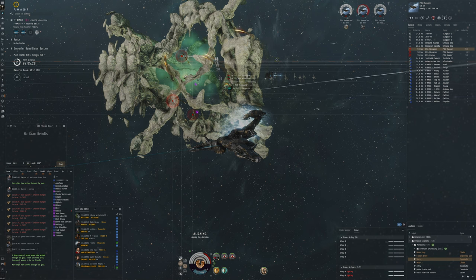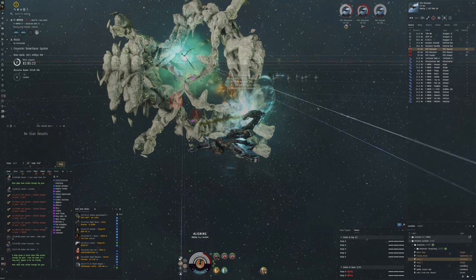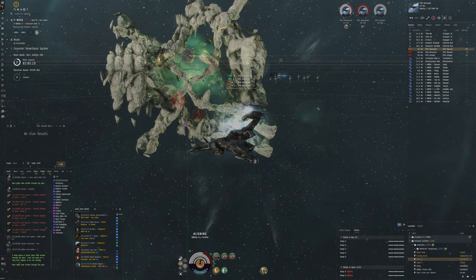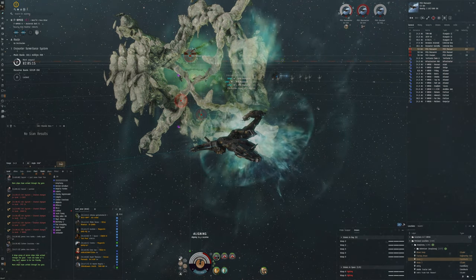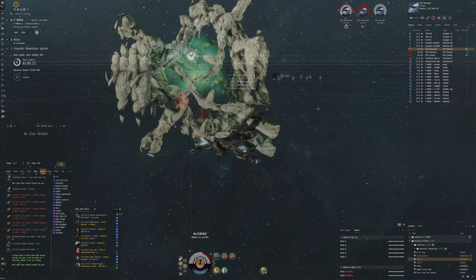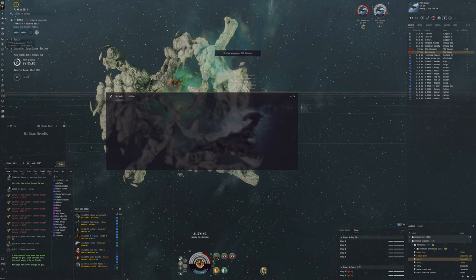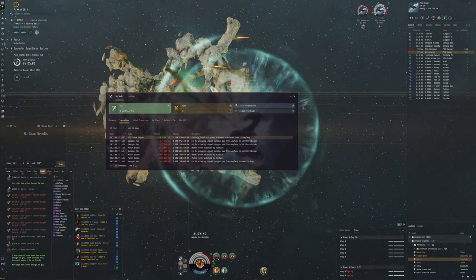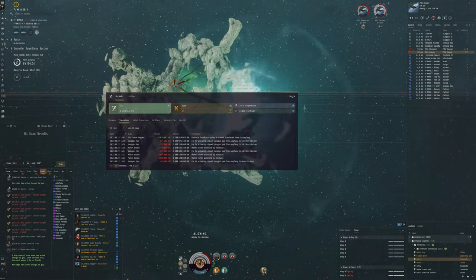This is pretty good for crabbing — we're just able to chill and align at all times. Carriers can do a similar strategy, but it's also difficult because NPCs love to attack your fighters. If something bad happens you just warp out, that's it. Let's check our ISK in the encounter surveillance system — a lot of ISK has been paid out because I've been doing a lot of bounty ratting.